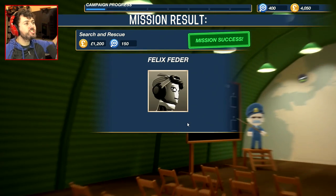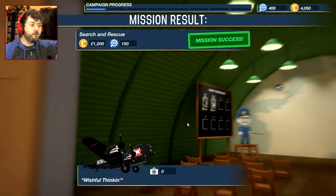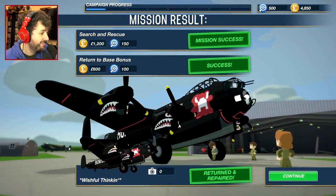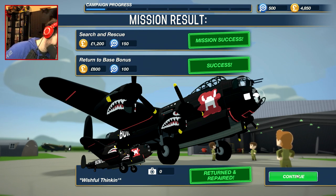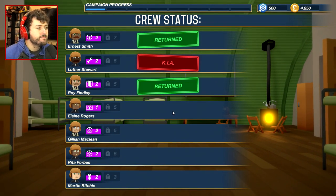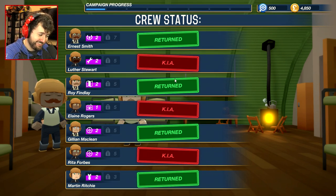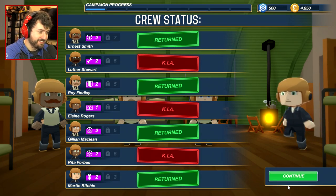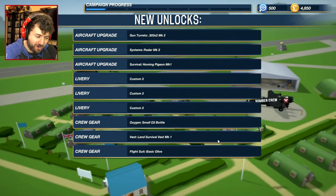But you know what? Mission success — and we took out Felix. He escaped. I didn't even notice that. We lost three men and we didn't even take out the guy. That guy's just going to be worth even more now. It's going to get personal — I'm going to take you out, Felix. Mark my words.